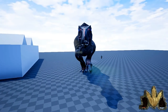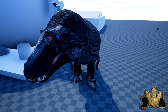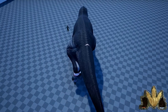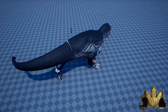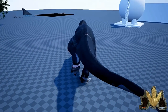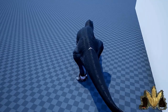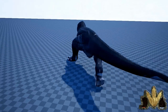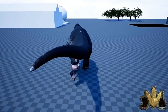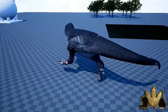Esse aqui se chama Behemoth e muita gente conhece. Ele parece ter quatro olhos — tem um olho vermelho e umas bolinhas que parecem olhos azuis, mas acho que é só detalhe da skin. Esse bicho é bem maior que o Tiranossauro comum e tem uma super velocidade. Trotando já é bem rápido, e correndo ele praticamente tem estamina infinita — até agora não tô vendo a estamina gastar.